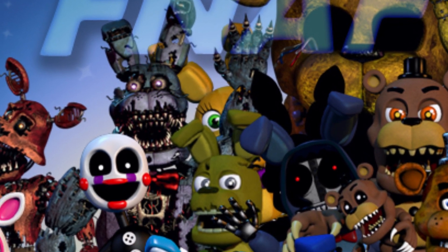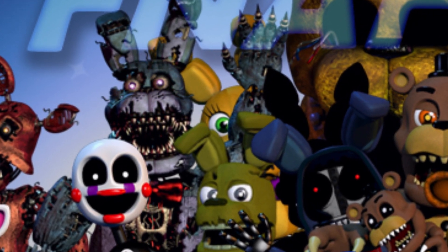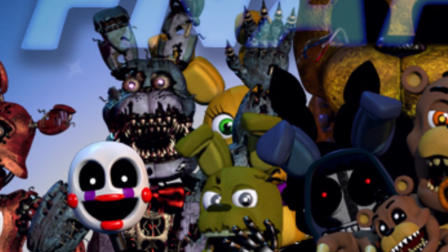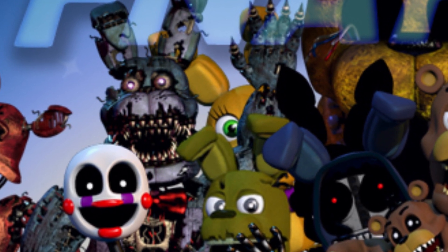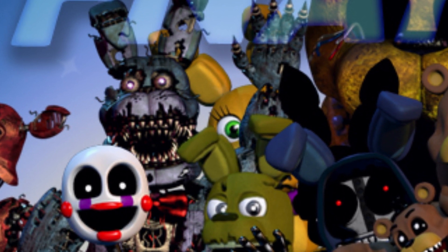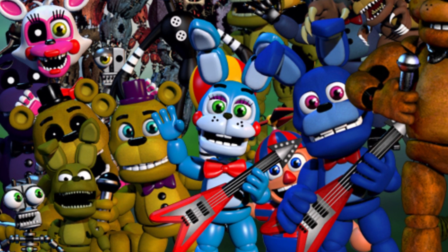The first thing we should focus on is the fact that Scott has introduced what might be a secret character into the game. We can actually see this character just behind the Nightmare Bonnie, and it's very interesting because its appearance is very unique. It's definitely not a character we've seen in true animatronic form throughout the Five Nights at Freddy's series. If we look at the eyes of this animatronic in the back and compare them to Toy Bonnie's eyes at the bottom, you can see they're very, very similar. So it makes you think — is this like a secret toy Golden Bonnie, maybe?